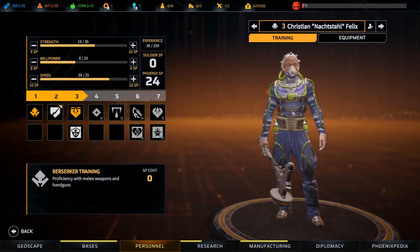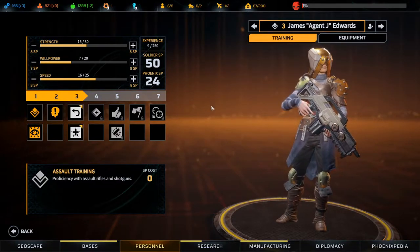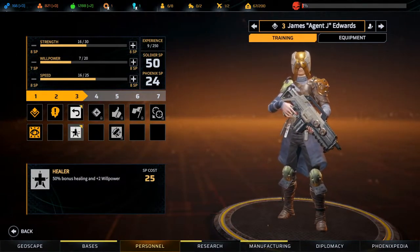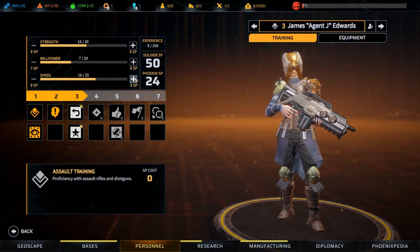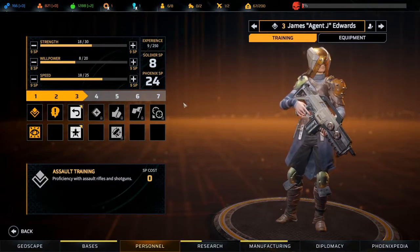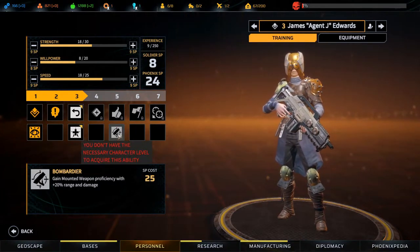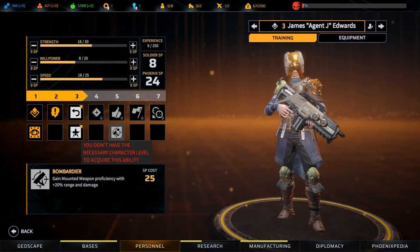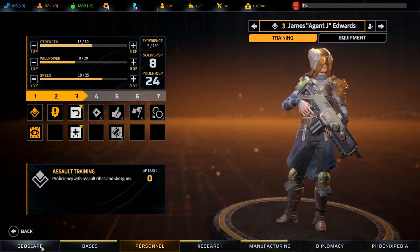I want to get that up high as well as the speed and the willpower to some extent. Next time when he levels up to four we will definitely spec him into assault so that we can get dash going for him as well — that will really make him extremely useful.